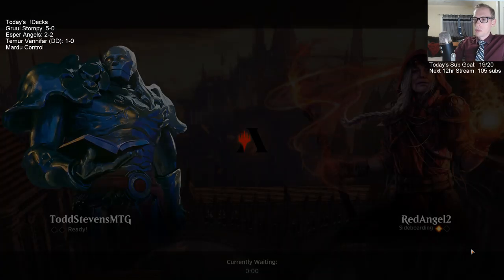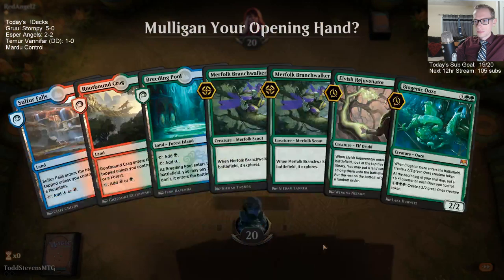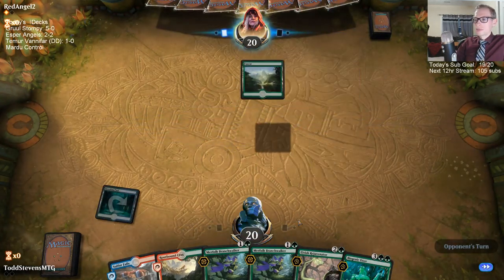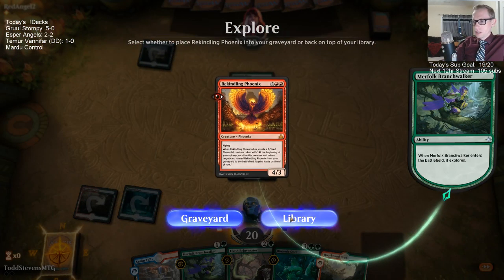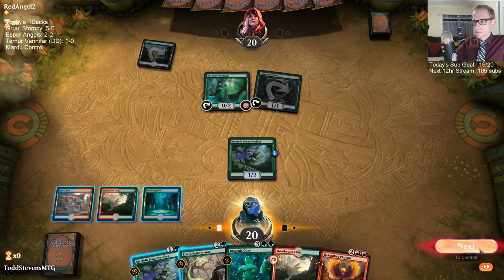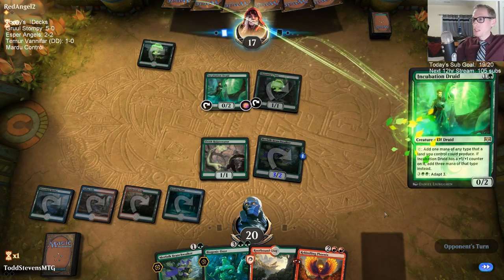Take out one Rhythm of the Wild and one Elvish Rejuvenator as well. All right, we have a good curve here but no interaction — that's kind of our deck though, no interaction, so that's okay. Let's go Rejuvenator where we can potentially Biogenic Ooze already next turn. Barely getting there with only one of the top five cards being a land.